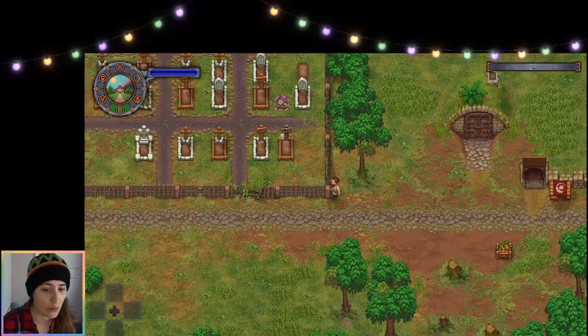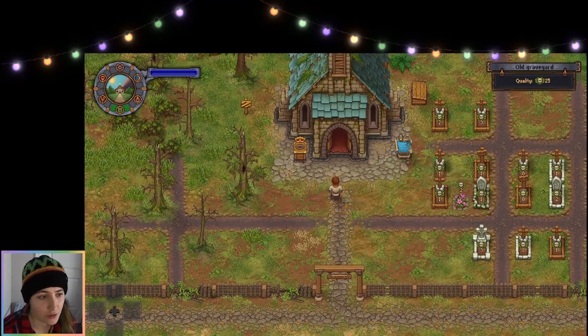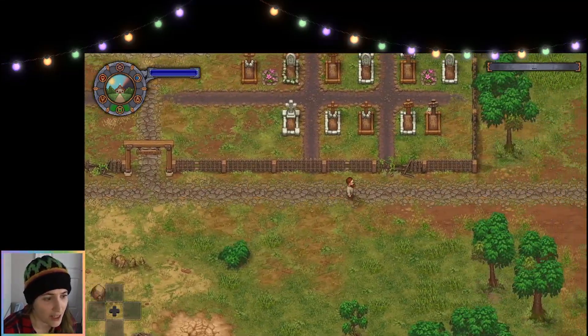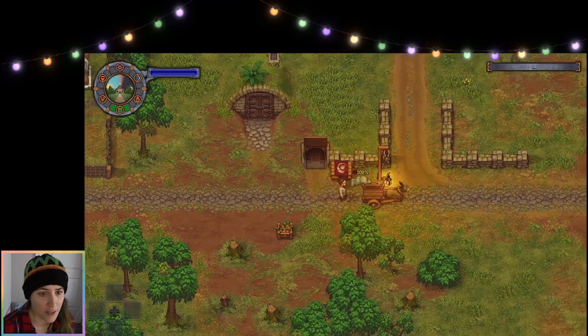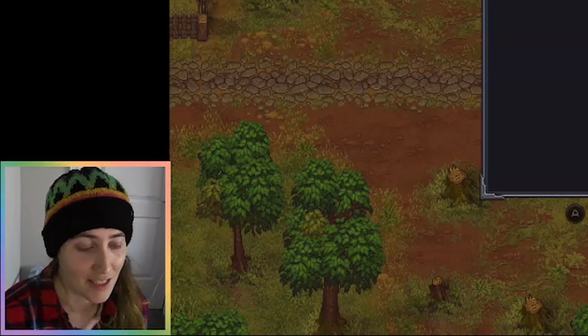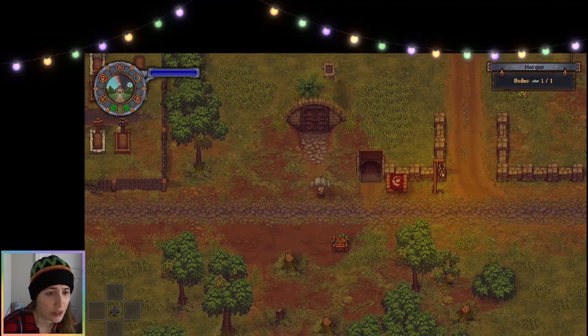I'm waiting for a body to show up. There he is, bringing us our body of the day. One of the Game of Crone questlines is with the donkey — he's like part of a union, a donkey union, and we're sending them contraband because basically they threatened to kill us if we did not help them. I already sent them the five red apples they asked for. I also have to send them a cookbook. But let's just start off by taking care of this body.